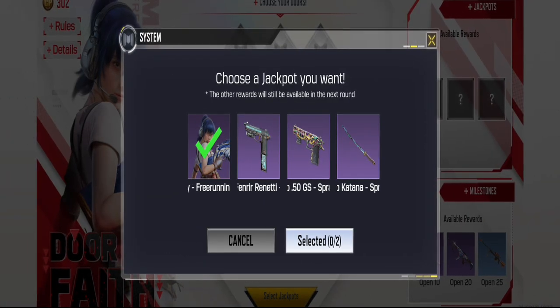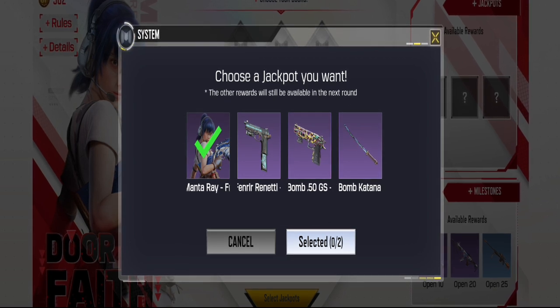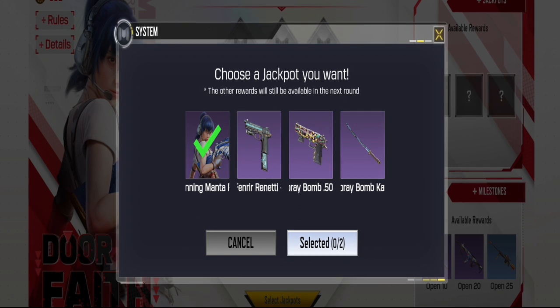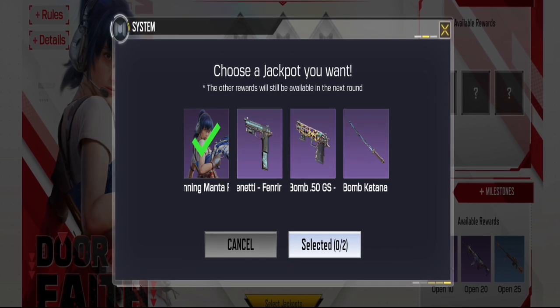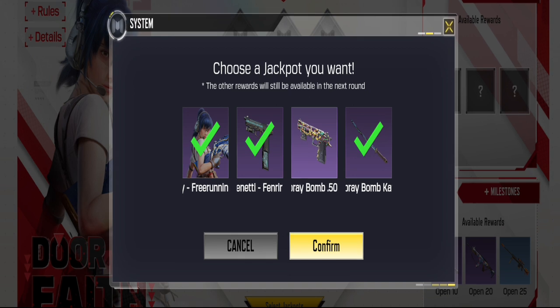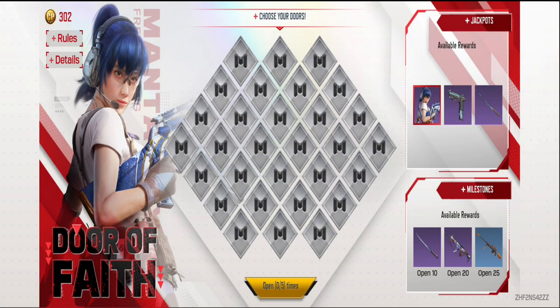What exactly is the Door of Faith event all about? It's quite simple. You get to choose two additional jackpot items of your choice. Garena has already pre-selected the Manta Ray free running option for you. All you need to do is select the remaining two items, and once you're satisfied, hit that confirm button. It's time to choose a door and begin your path.